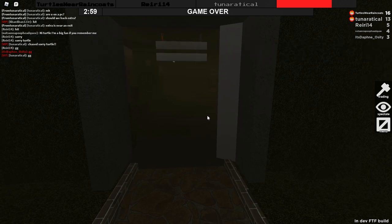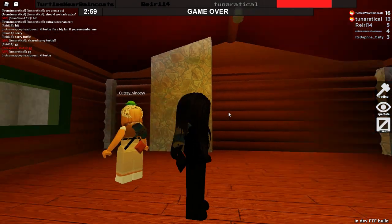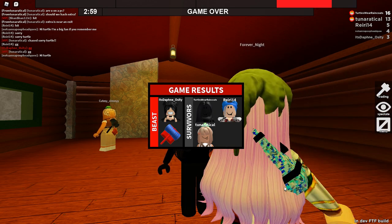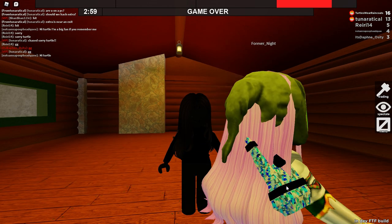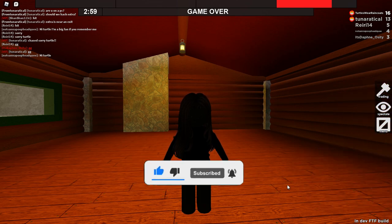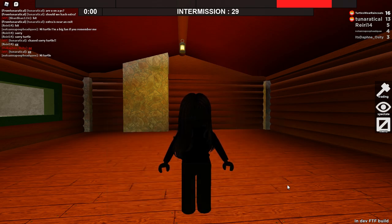I don't think I got to see all the map because I was being chased by the beast, but I did show you guys bits and pieces. If you want to check it out, go to FTF in dev and you'll be able to see this new abandoned facility map, which hopefully is coming out soon. If you enjoyed this video, give it a like, hit that subscribe button, and if you're buying Robux or Premium, use star code Turtle. Thanks so much for watching — see you next time, bye!